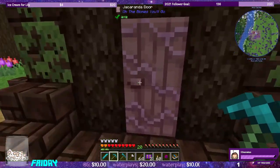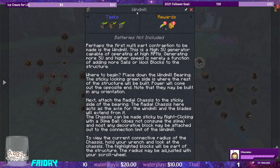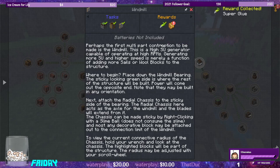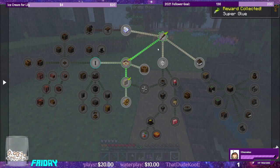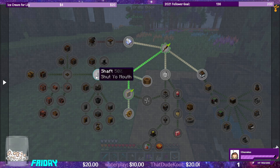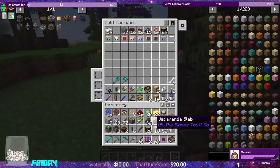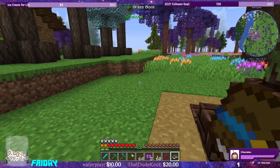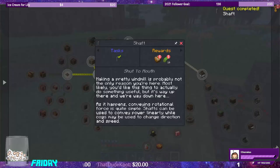So where I want to build this — I believe we need one of the quest rewards. The windmill gives us super glue, that's what I needed as a quest reward. We also get an epic box. We need 16 shafts for this. So I believe we need to hold more than 16.